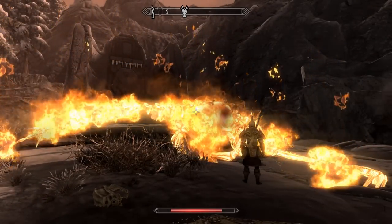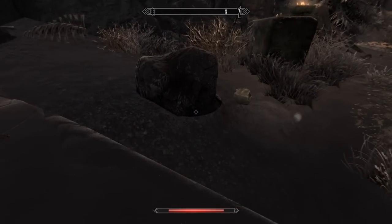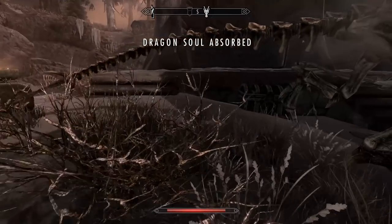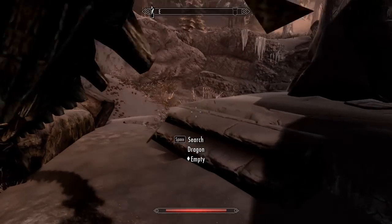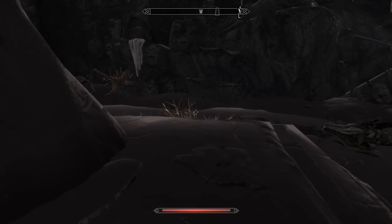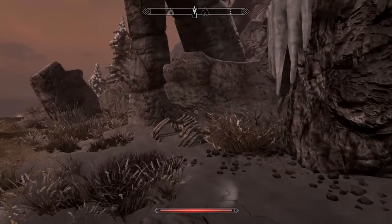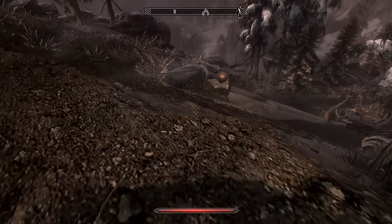It's not often that I see one of those. Alright, hurry up — I don't have all day. I mean, I woke up and I had a dragon for breakfast, and now I'm having a dragon for dinner. Some good and some bad loot. Now we'll go ahead and grab the word here — Animal Allegiance. That might be the second word in Animal Allegiance? No wait, my mistake — I'm confusing that with Kyne's Peace. Alright, that's everything here. I'm all done with Ancient's Ascent. I killed the dragon, I got the loot — now it's just a matter of going back to Falkreath.